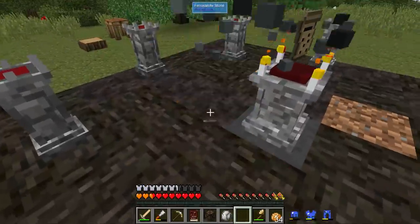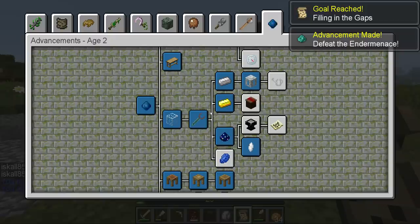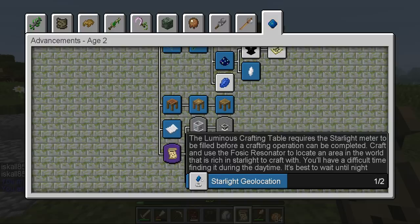Yes, we got it! We already got the achievement to defeat the enderman — and I got zero powder. Endermen have begun spawning in the world — slay them to obtain their ender dust. We also got the luminous crafting table. It requires the starlight meter to be filled before a crafting operation can be completed.